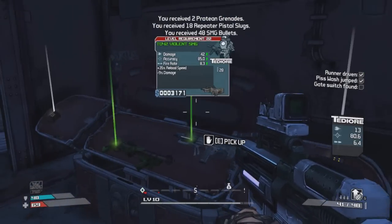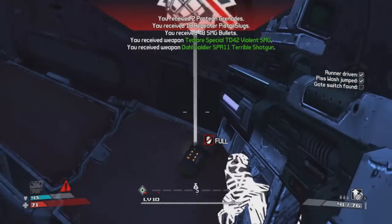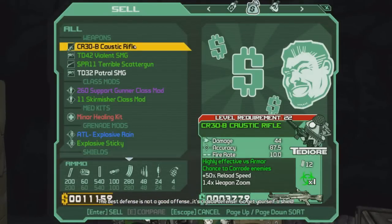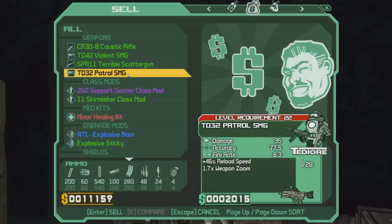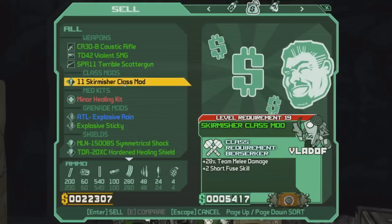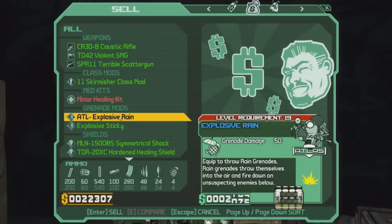You can decide to either keep what you get for when you're at that level, or you can sell it and get a lot of money early on. As you can see right here, I'm going to sell some of the stuff I got from that chest. I'm going to sell that purple class mod — look at that, now I've got 22,307 dollars and I'm only like level 11 or 12.